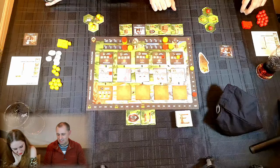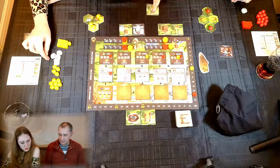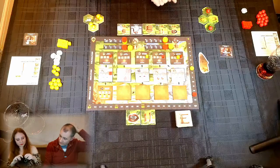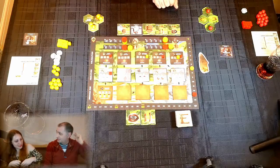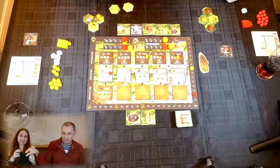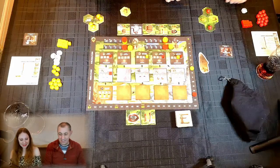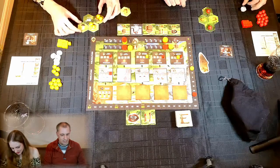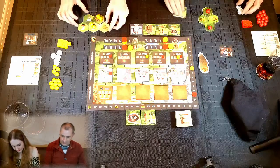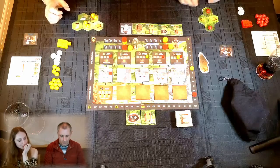Kirsty explores at explore level two, drawing two tiles: a field of gold and a field of incense. She notes incense is really good right now. She then grows — growth rate two — adding two huts, and takes a shell because she's getting short.